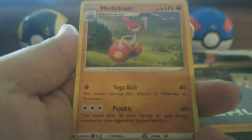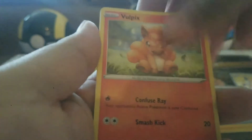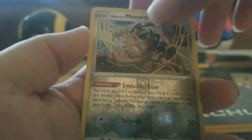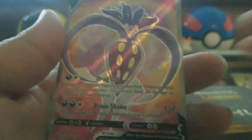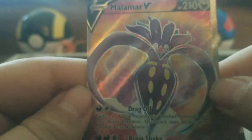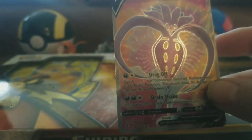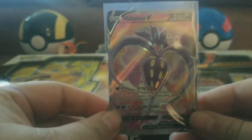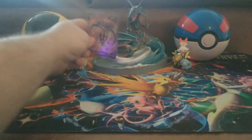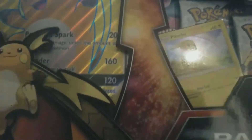Last pack. We have Fire Energy, a Medicham, Beedrille, Speed Energy, a Galarian Obstagoon, Vulpix, a Milcery, Galarian Farfetch'd, Galarian Meowth, another Galarian Meowth in Reverse Holo. Ultra rare has been pulled on the last pack — and it is a Malamar, and this is a full art! We got ourselves another full art. I've gotten a lot of full arts out of this set, but I have not pulled a single secret rare yet. I will take a full art — that is not bad. But let's get right into some Shining Legends.